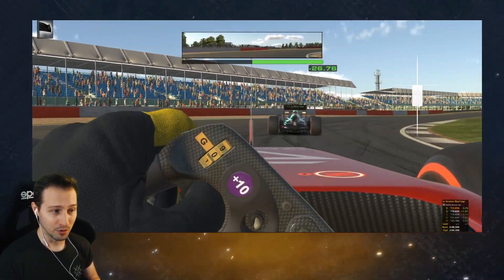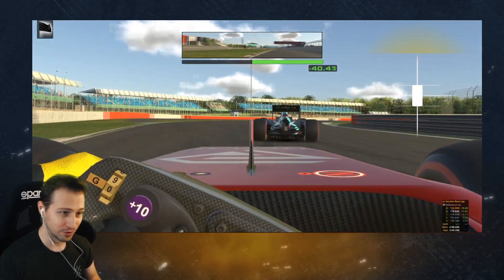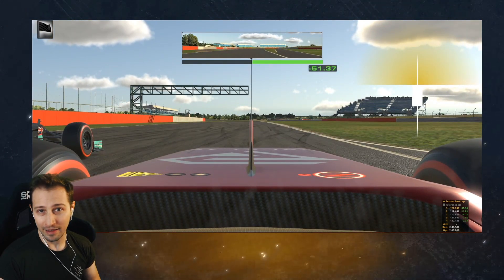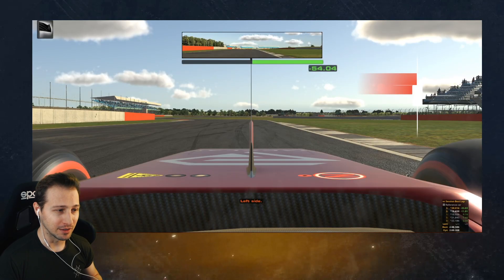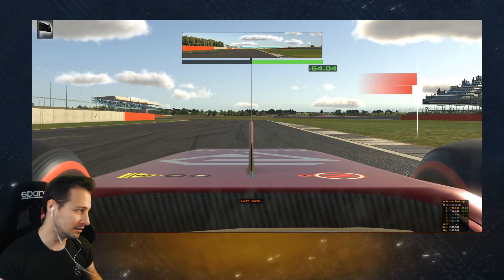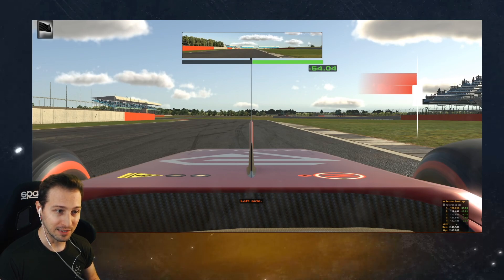Interestingly, this yellow marker shows up when we are within 15 meters of the opponent's car. You can see how we're getting closer and closer, and then during the turn we fall back a bit because we are not as good in that turn. But then he makes a mistake and we get close again. As you can see, we know exactly where his car is. Without the overlay, all you get from iRacing is 'car is on left' or 'car is on right,' which doesn't tell you much. With the overlay, you can see that he's still quite ahead, so for the following turn we need to be careful not to crash into him.